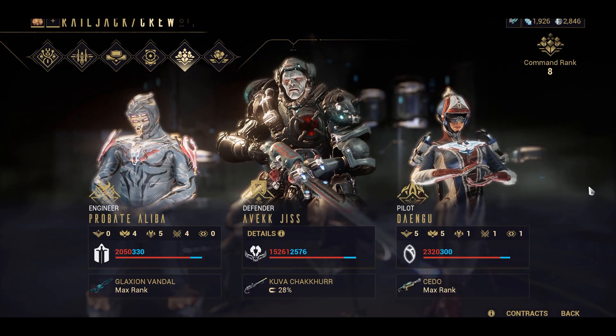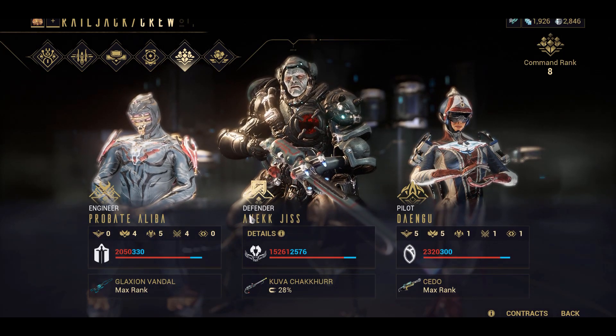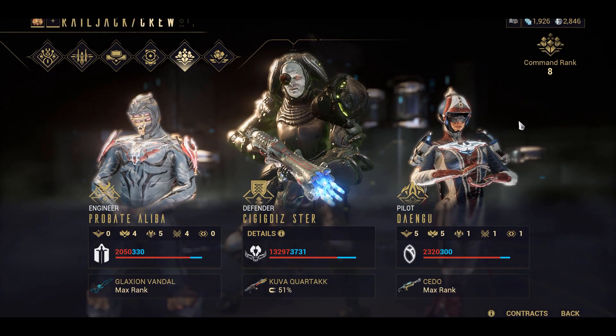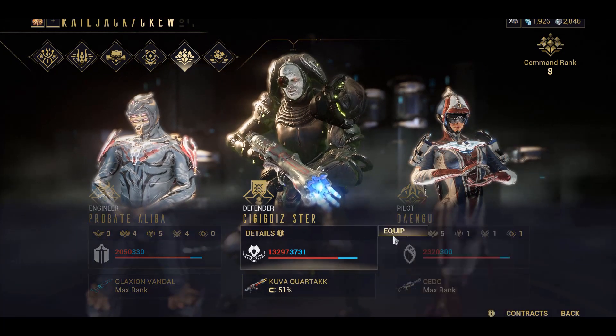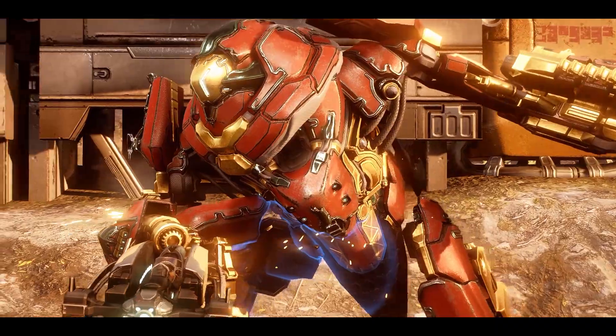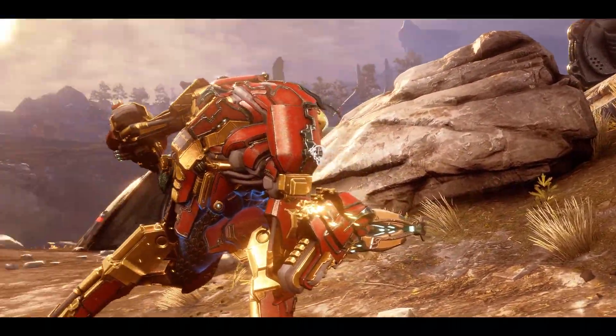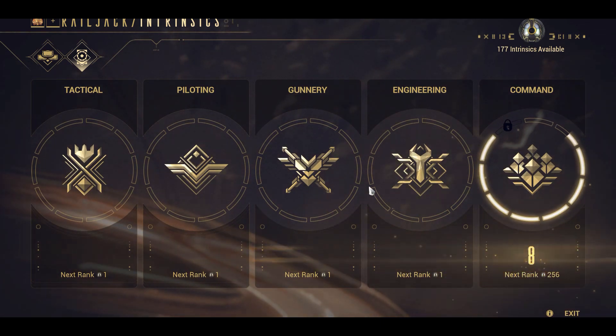Each Crewmate can be customized and equipped with your ranged weapons and attachments. At Command Rank 8, your converted Liches will join you as well, if you choose. Some ranks grant new perks, like the ability to call Necramechs into all Railjack missions. Take a look at each Intrinsic and their ranks, and see what suits your fancy.